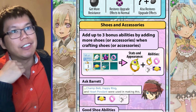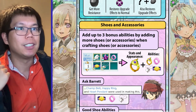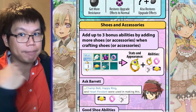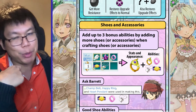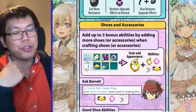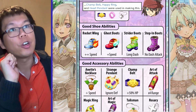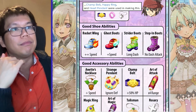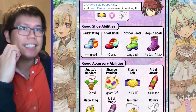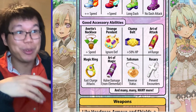Now, shoes and accessories are really, really important. You can get up to three bonus abilities by adding more shoes or accessories when you're crafting new shoes or accessories. So here we have the recipe for a magic ring — platinum and magic crystal — and then we put in three extra items: happy ring, gems bolt, and heart pendant. If you do this, you should have the stats and appearance of the magic ring but with the abilities of all four items. Ask Barret to confirm three items were used. For shoes, I'd recommend the rocket wing, ghost boots, strata boots, and second boots. The first two make you faster, the third increases dash attack length, and the last stops the dash attack after you do the dash. For accessories, there are a lot of really good options — here are some recommendations, but I recommend you try them out yourself.